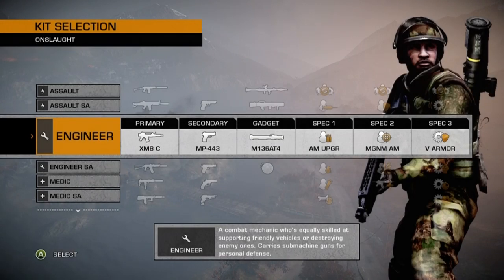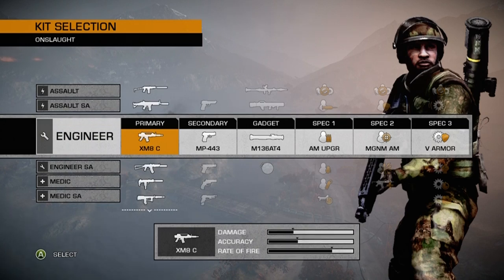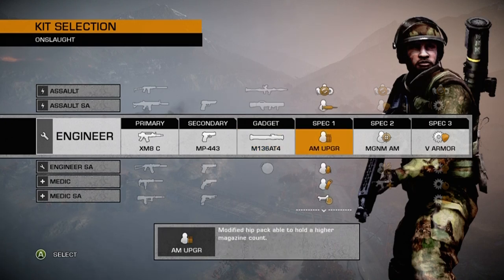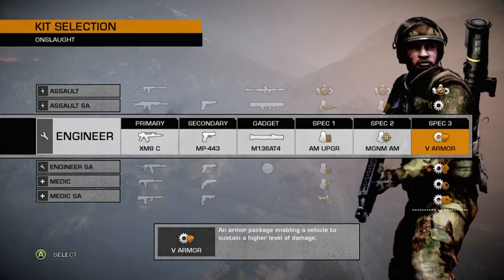My favorite setup for the Engineer Kit consists of the XMA Compact as my primary weapon, the MP443 Grak as my secondary, the AT4 rocket launcher, the extra ammunition perk for spec 1, magnum ammo for spec 2, and upgraded vehicle armor as my vehicle spec.